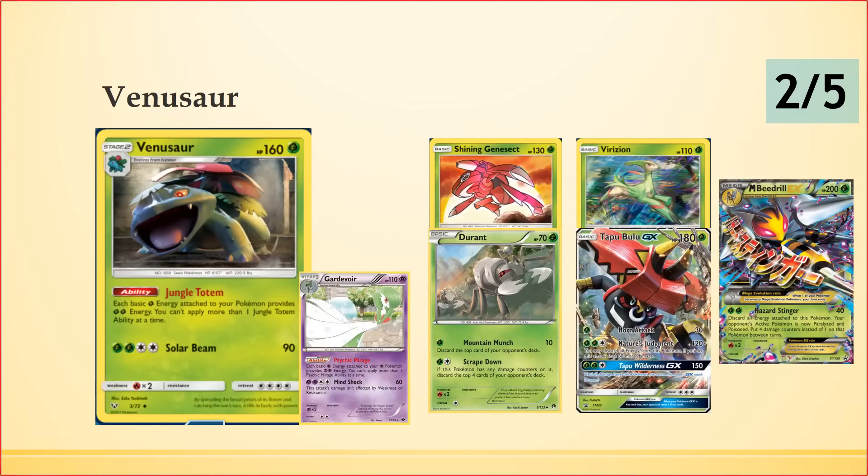Starting with Venusaur — he is the Stage 2 we know well. Now that Forest of Giant Plants is gone, it's a more traditional Stage 2 where you'll probably have to Rare Candy into him. He's got 160 HP, which is pretty good for a Stage 2, especially because he'll be chilling on the bench. He has the Ability Jungle Totem, which is the main talking point for the card.